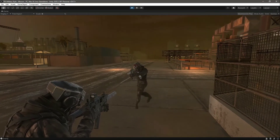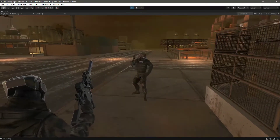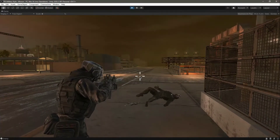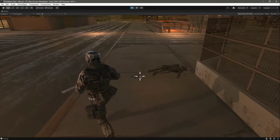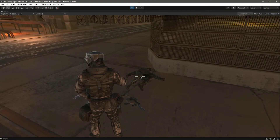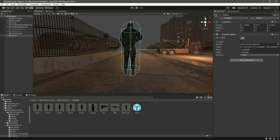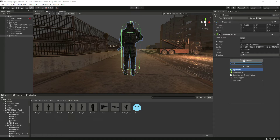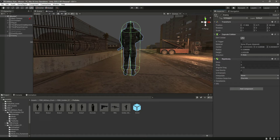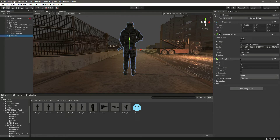Now if you try to shoot him, as you can see it shows in the console that we are hitting the enemy. He doesn't die yet because there's no health script. After adding the capsule collider, make sure you also add a Rigidbody to the enemy, and that will be it for this video.